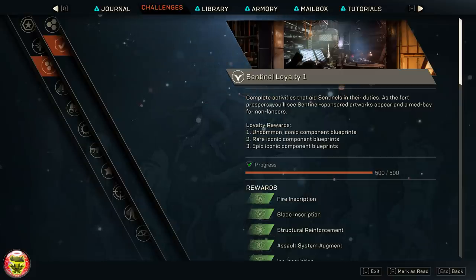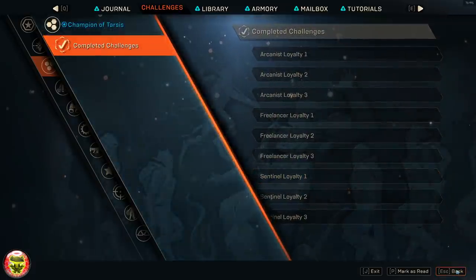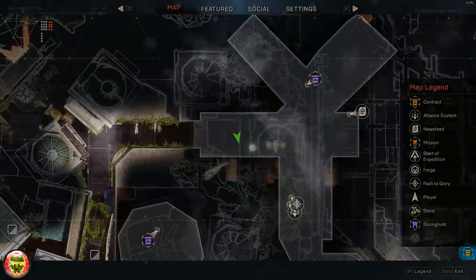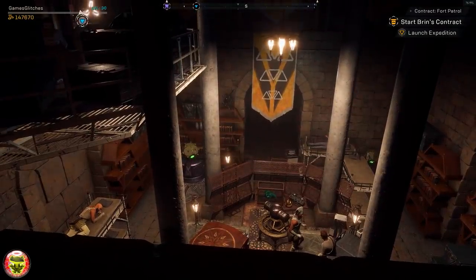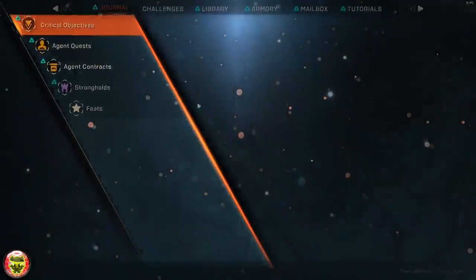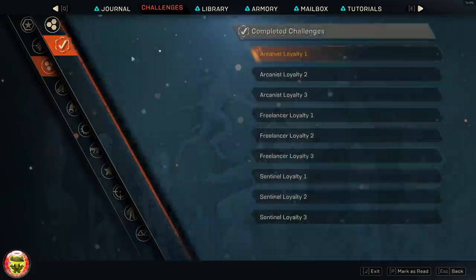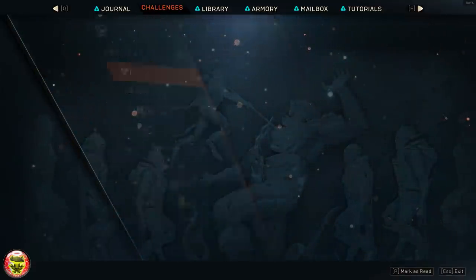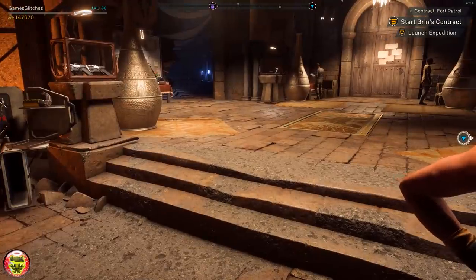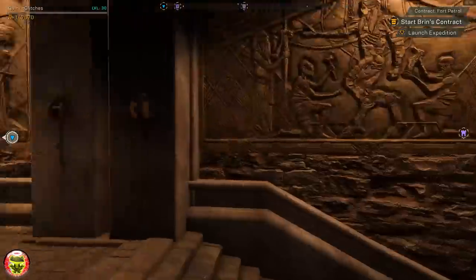Now the Sentinels loyalty is the most disappointing one of them all. For Sentinel Loyalty 1 it says that a med bay appears, but unless they consider this as the med bay, I was not really able to find it. Maybe there is one and I kept walking by it, but after putting tons of hours into it I did not find anything. Under Sentinel Loyalty 2, all you really get are the paintings, which are located right near the entrance.